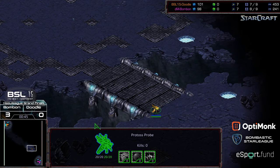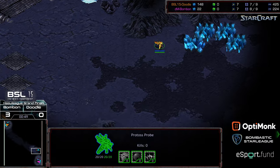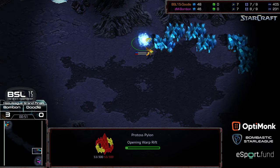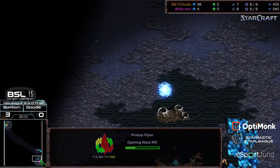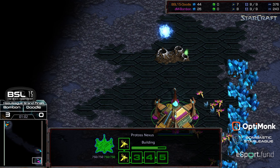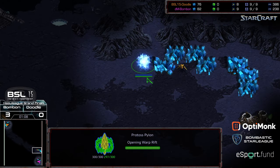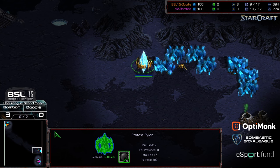But it kind of creates interesting setups. It looks like Doodle already has a pylon at the natural expansion, holding up short. So he's definitely going to open up 2-gate. Bon Bon has opened up 2-gate every match thus far, so maybe this is a statement from Doodle, feeling he has superior micromanagement skills, if he can just convert that into a victory.